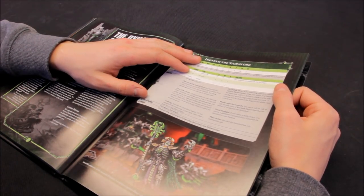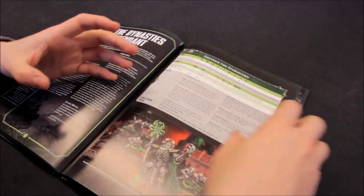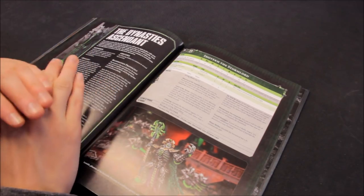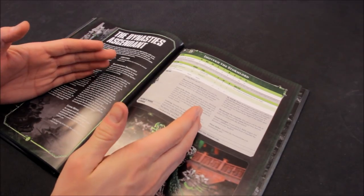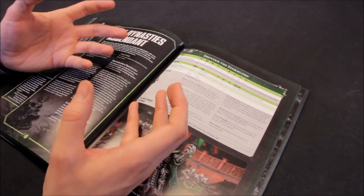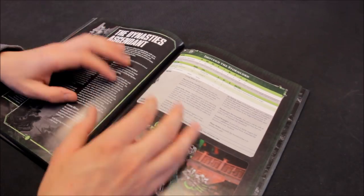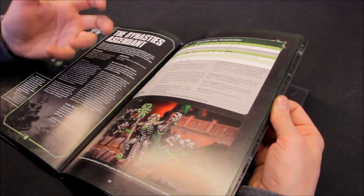Imotekh the Stormlord - tactics are here. It's a bit of a conundrum because if you go for small units, it's easy for the opponent to destroy the unit entirely and therefore you can't do reanimation. So then you want to go for bigger units. But if you go for bigger units, there's the danger of morale - if you've got a unit of 20 and your opponent kills 10, that's not going to be good for your morale roll. Do you go for big units or small or medium sized? It's hard to know.